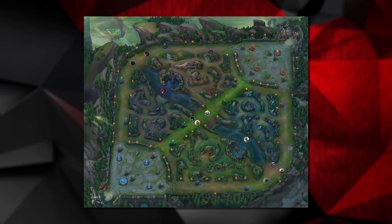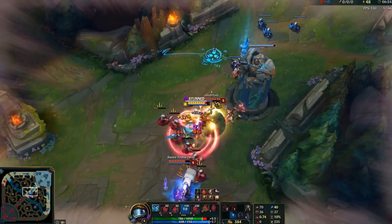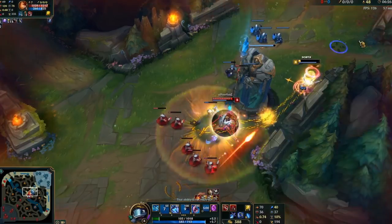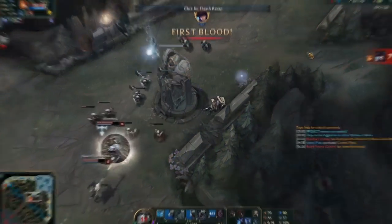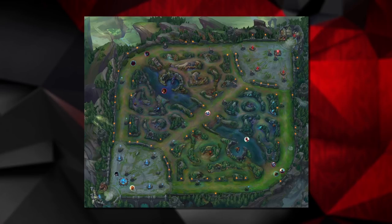So when do you rotate mid lane? You rotate mid lane in situations where the enemy team doesn't have a wave clear champion middle. Champions such as Fizz and Kassadin really struggle against multiple champions in their lane and can't do anything against them. Alternatively, you rotate mid lane if you have a split push champion that wants to be in the side lane and wants to create pressure from there. Someone like a Zed or Ekko would want to split push rather than stay mid lane, and by you going mid, you unlock their ability to participate in the side lanes and pressure the map better.